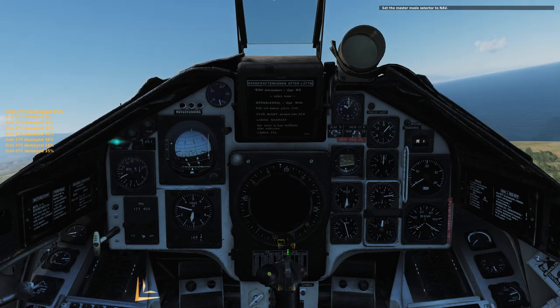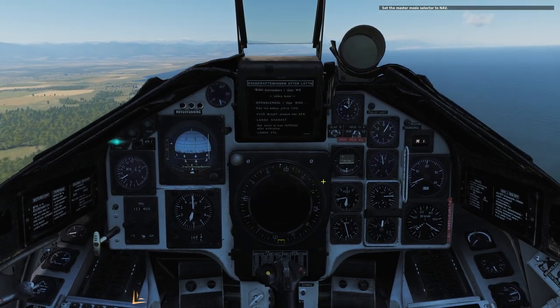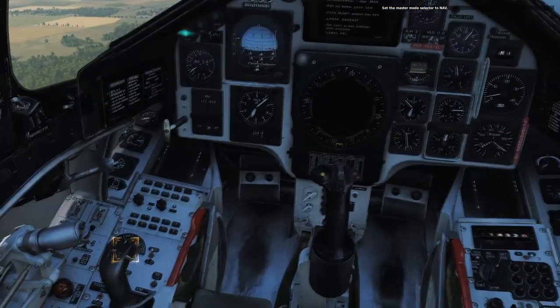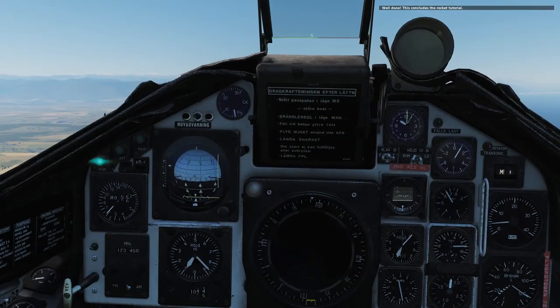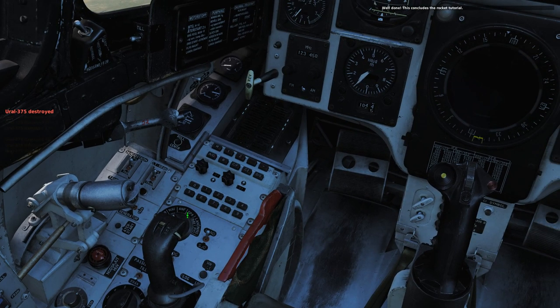After firing, pull up to evade. Set the trigger to safe. So that's how we fire rocket pods. Set the master mode selector to NAV. Didn't really destroy anything according to that — just did damage. I sort of wanted to go back at them. Well done — this concludes the rocket tutorial. It says destroyed — something was destroyed. You rolled 375.